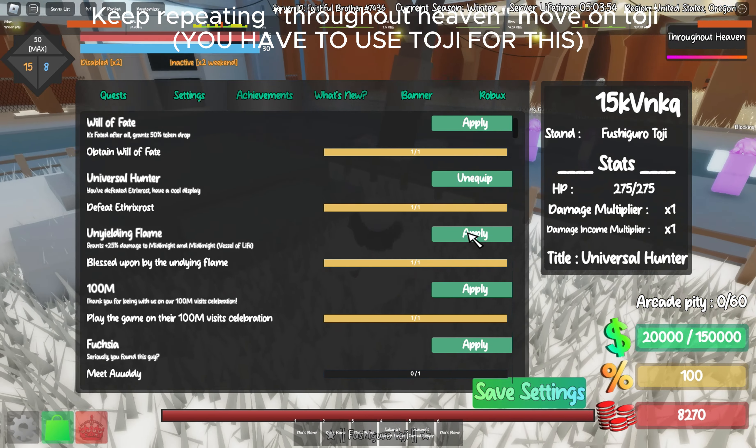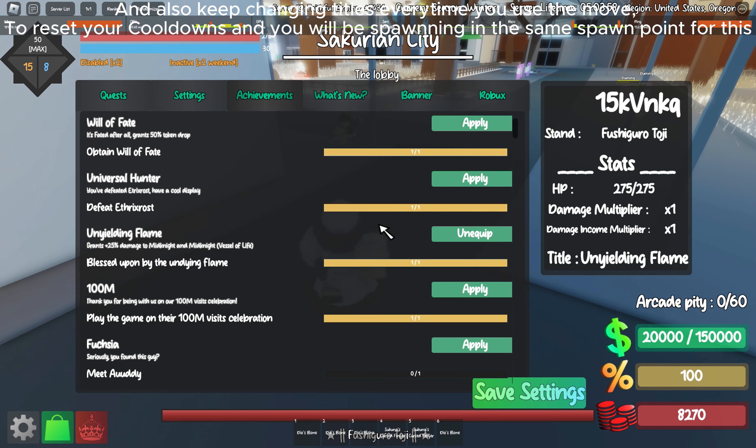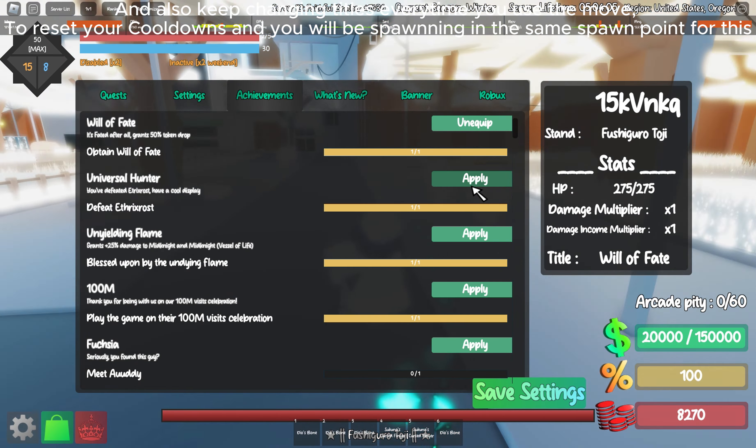Keep repeating Heaven Move on Toji — you have to use Toji for this. Also keep changing titles every time you use the move to reset your cooldowns, and you will be spawning in the same spawn point for this.